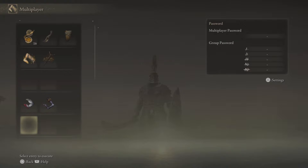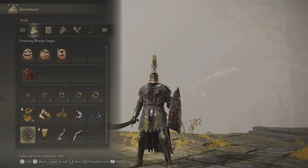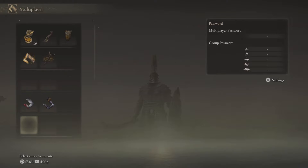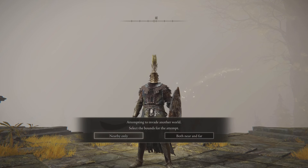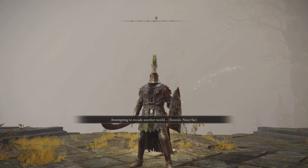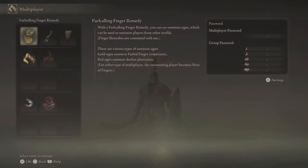Thankfully there are items in the game which allow us to invade without spending a consumable, and we'll go over that in just a moment. Here I'm showing where you can find the invasion items: you can go to the multiplayer section on your menu, where you'll see the Festering Bloody Finger or the Bloody Finger. You can use it from there or directly from your inventory.